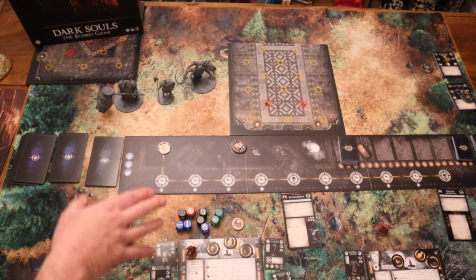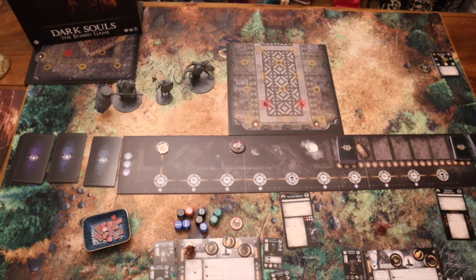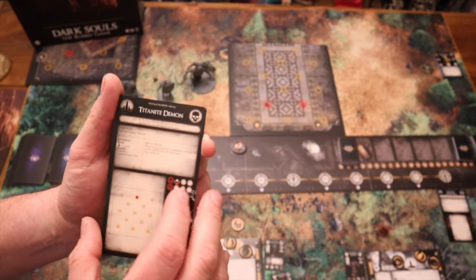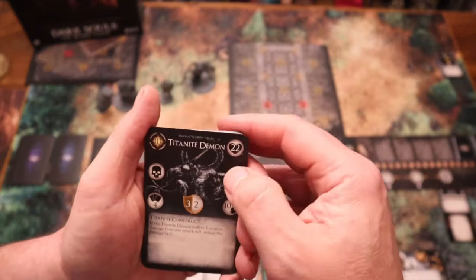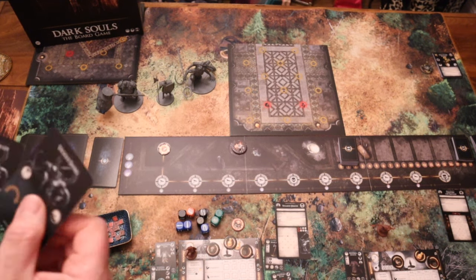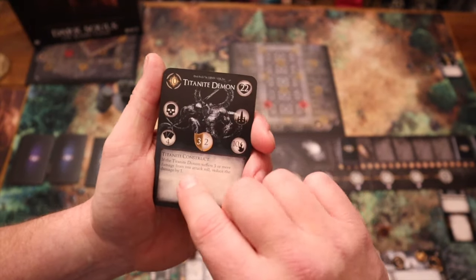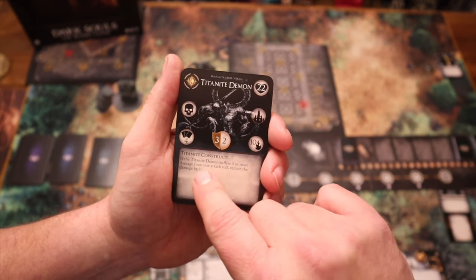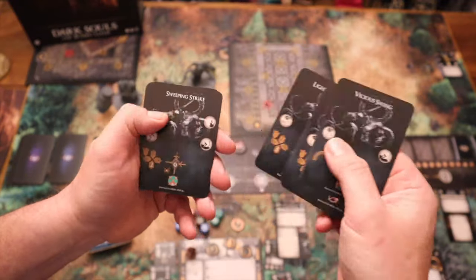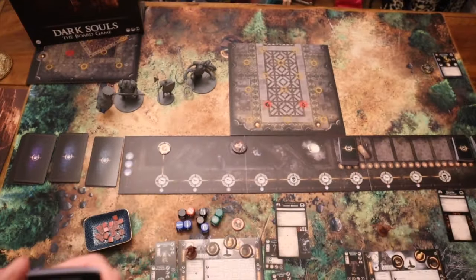The mini boss and main bosses work from their own deck of cards. Looking at the Titanite Demon: they start with 22 health and get their own health dial plus a deck of action cards. Some cards have a heat symbol on them — you add one of those into the deck when they reach half health, escalating the challenge. So you start with the non-heat cards, fight through that, and then when they hit half health a heat card gets shuffled in.